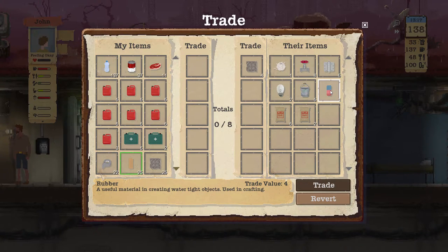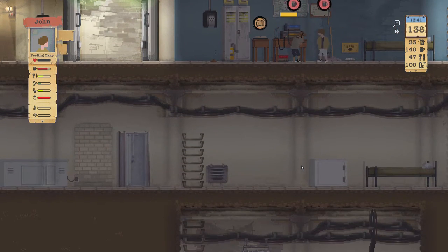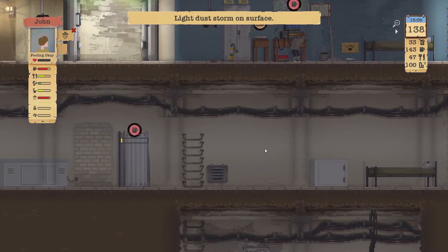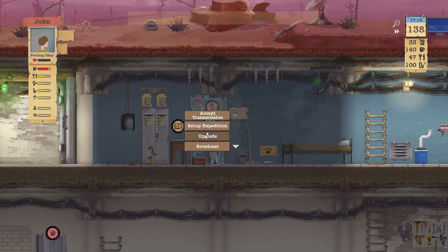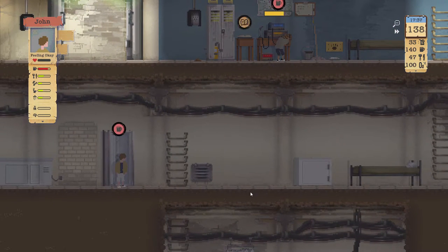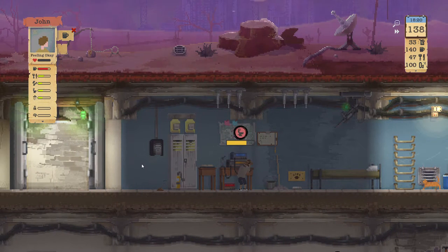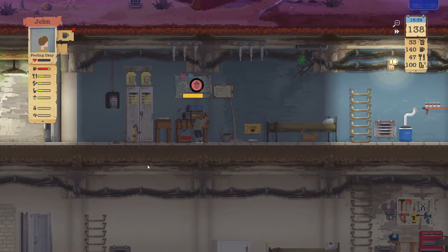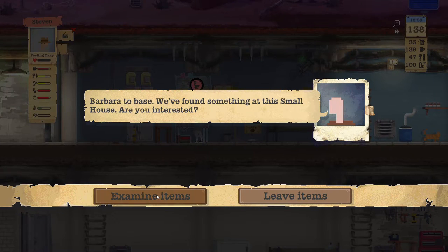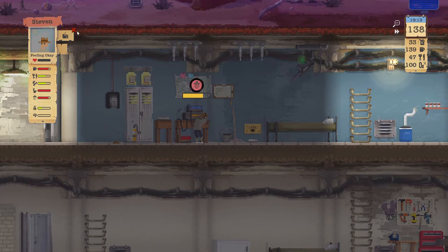Somebody's already here - what's going on, Steven? He has stuff for trading. We're going to grab some metal. I think we're good on the rubber - we'll hold off on that. We can give him one can of food - one can, leave us alone and get out of here. Let's get you cleaned up. They're already somewhere - small house. There's a lot of stuff, might as well stop at every location with that truck. We have like 52 inventory slots.